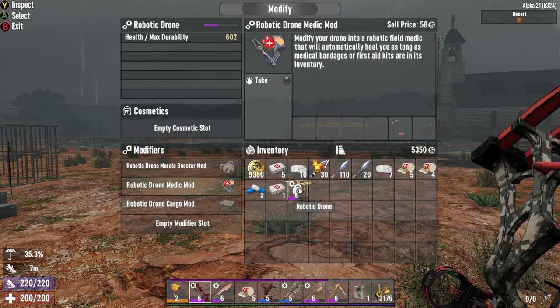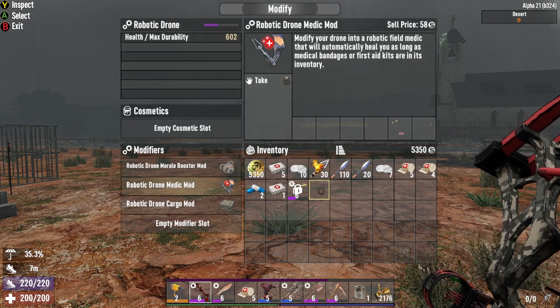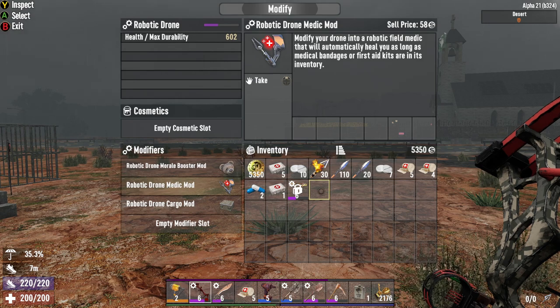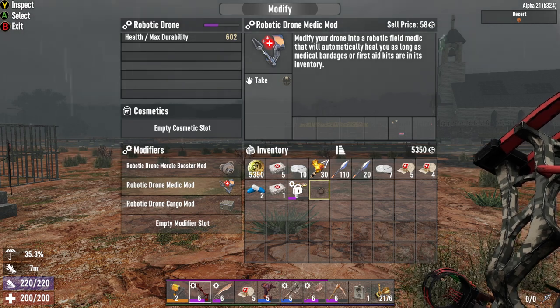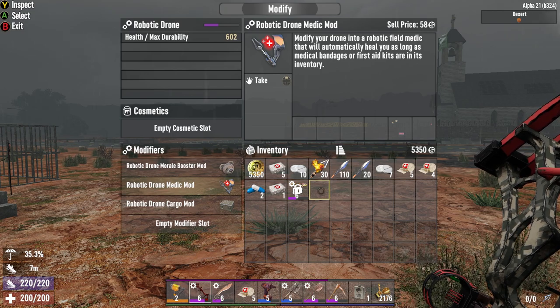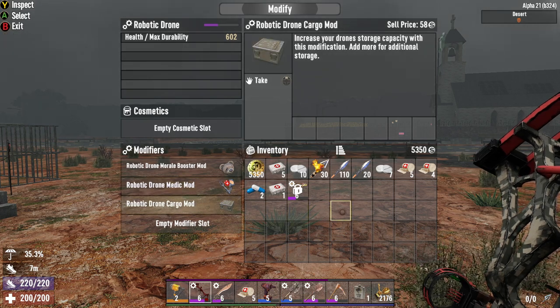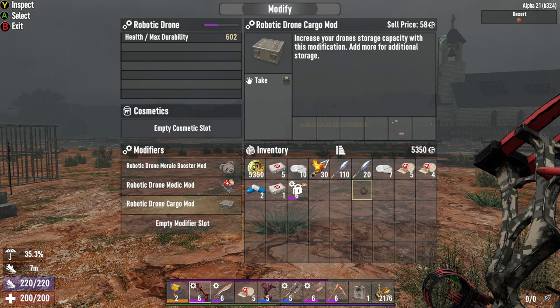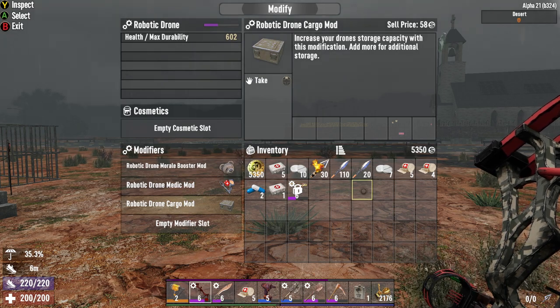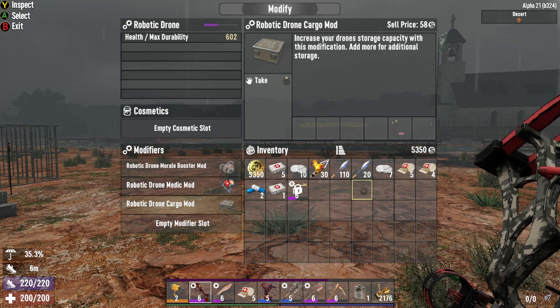Then we have the most useful one in the game, which is the robotic drone medic mod. This allows you to actually put healing items in the drone's inventory, and it can not only heal you but it can heal nearby allies — this is incredibly overpowered. And then we have the second most useful mod, which is the robotic drone cargo mod. This increases drone storage capacity by an additional 10 or 12 slots. It's really useful.